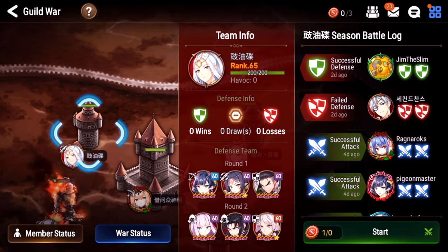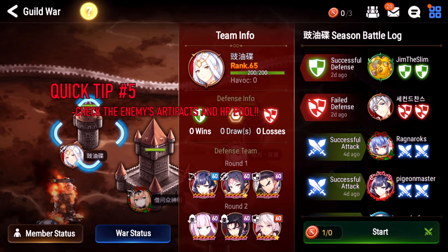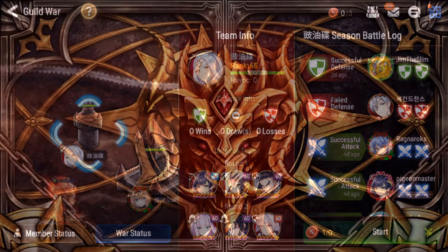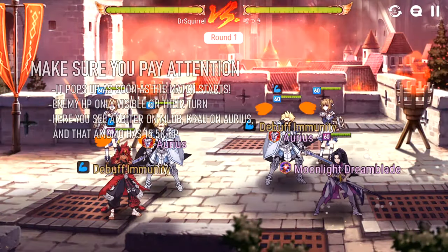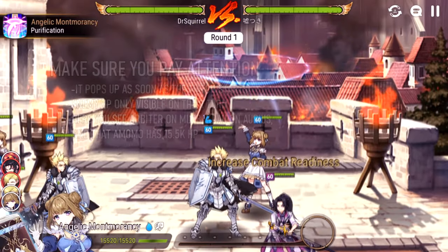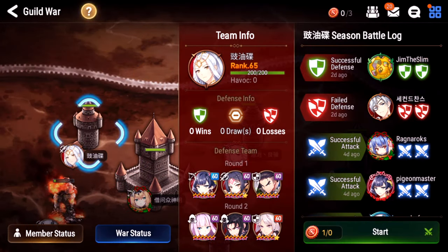Number five: watch for artifact procs on match start and HP counts on enemy turns. When the match starts, something sometimes pops up on the character's head telling you what artifact they're using — this is extremely important. You have to know if Arbiter is using Moonlight Dreamblade, for example, as that's critical information that dictates how you attack that team. Also watch HP counts to see how tanky enemies are and which target to prioritize. When the enemy takes their turn, their HP flashes at the bottom of the screen.